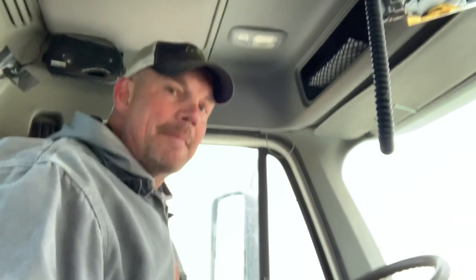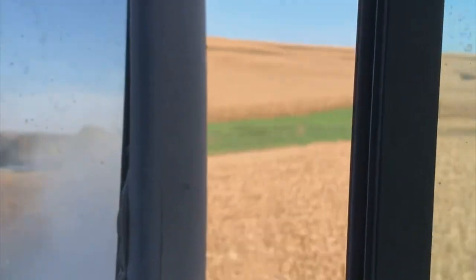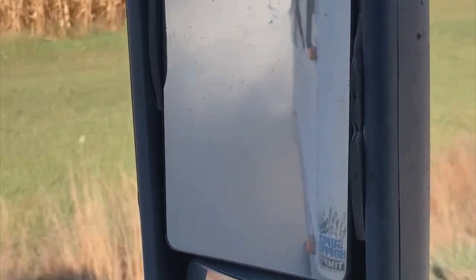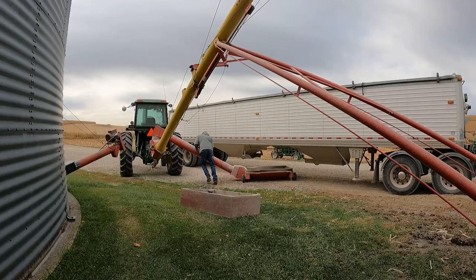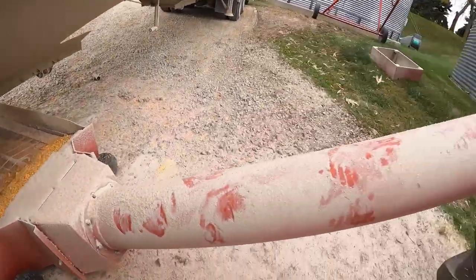Now we're taking the semi back to the home farm for this field, and we're going to unload the grain out of the semi. We'll show you that step next. Back at the home farm — going to unload the grain out of the semi, up the elevator.